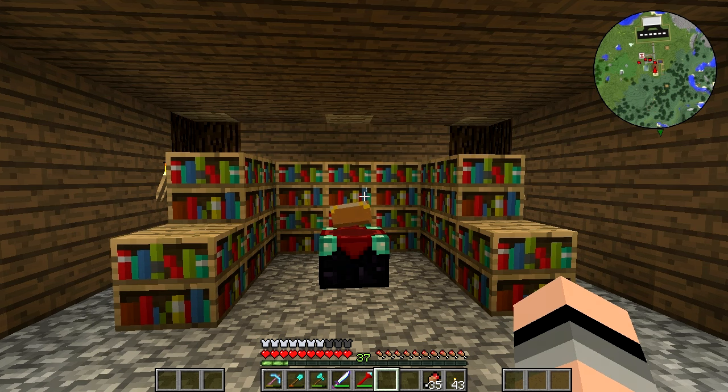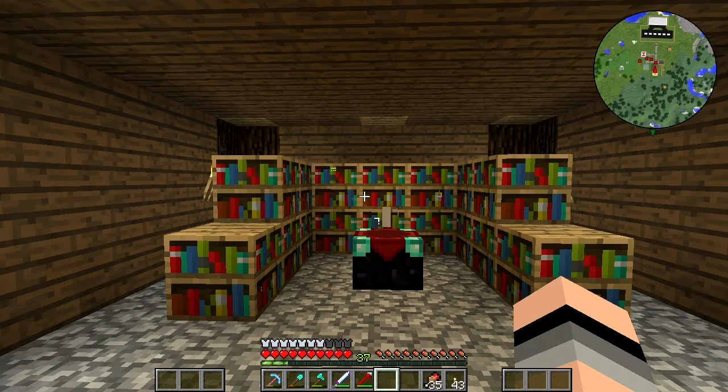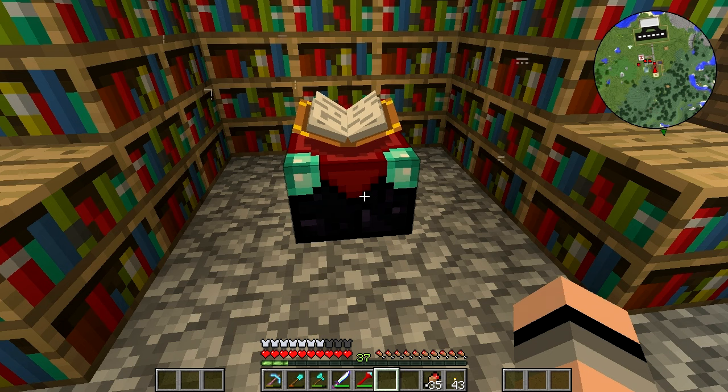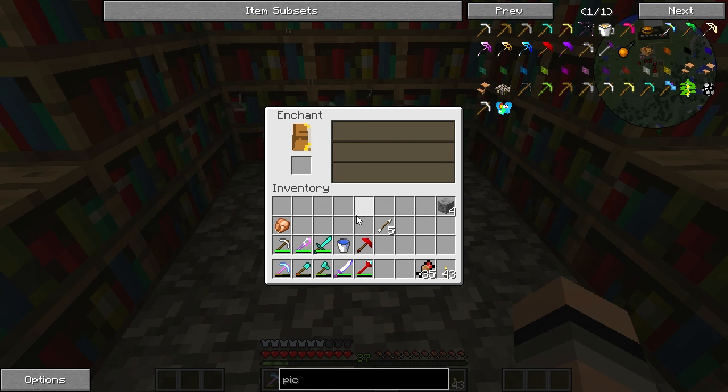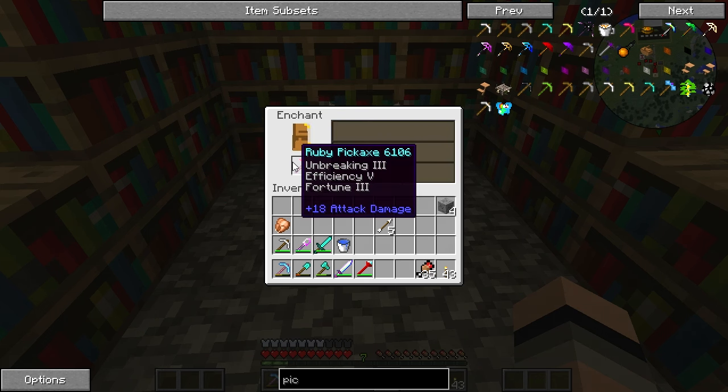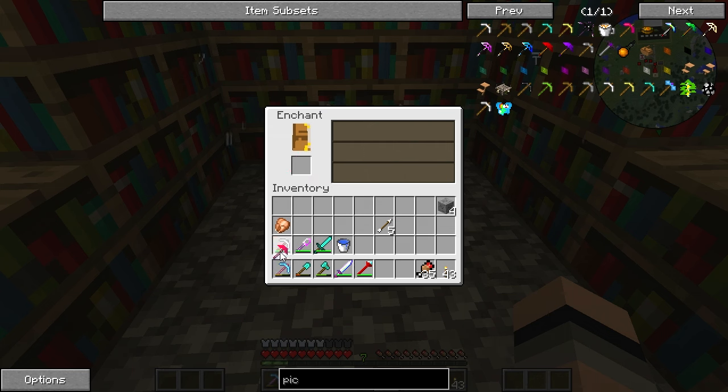The ultimate pickaxe would be awesome to have, but I don't think it would be necessary because of its power — it would just destroy everything. Maybe in the future if I get enough titanium and uranium, we'll do it, but for the moment I'm not going to. Anyways, let's just hope I get a good enchantment for this pickaxe. I'm just going to randomly draw this enchantment — hopefully I'll get something good. I'm just going to do this one.